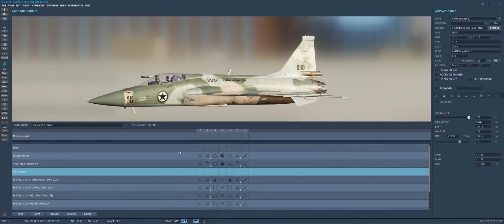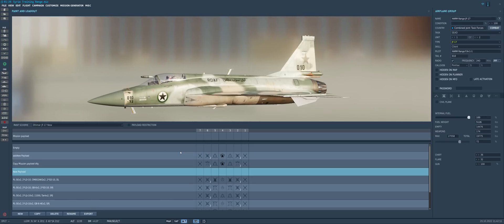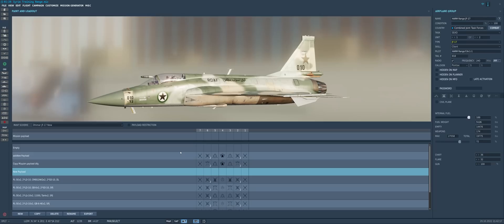Hey guys, Spud here, as always, and thank you for joining me once again in DCS World 2.8. Now in this video, we're still going through all of the changes that came with this very comprehensive open beta update. One of the additions to DCS that you may have missed scrolling through that wall of text in the changelog is the addition of two additional weapons to the JF-17 Thunder's arsenal.